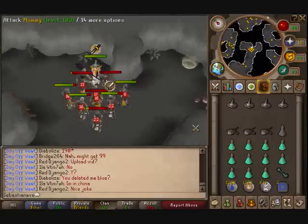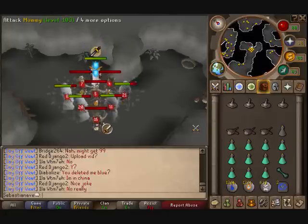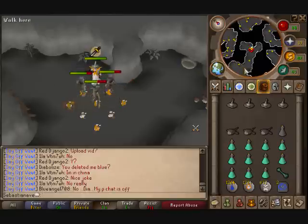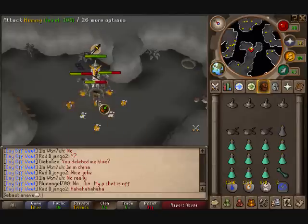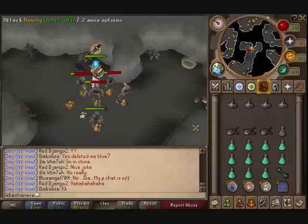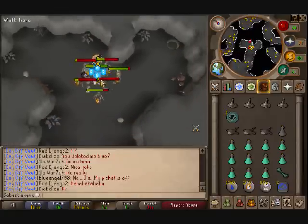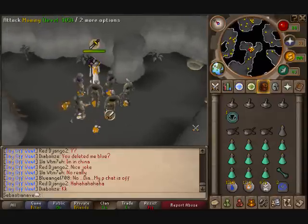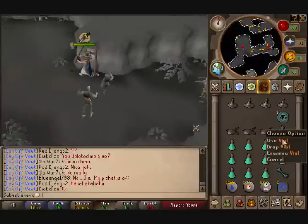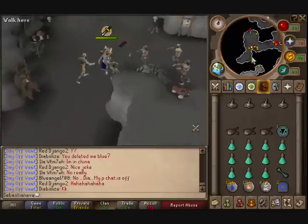Don't kill all of them — kill them until there are only about three left, then go back and collect them because they should have respawned by then. Check around for blue charms and red charms while you're at it. Happy maging!